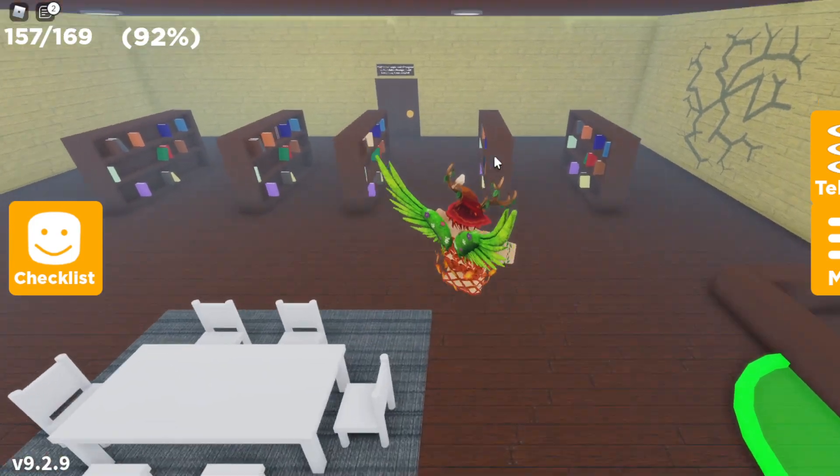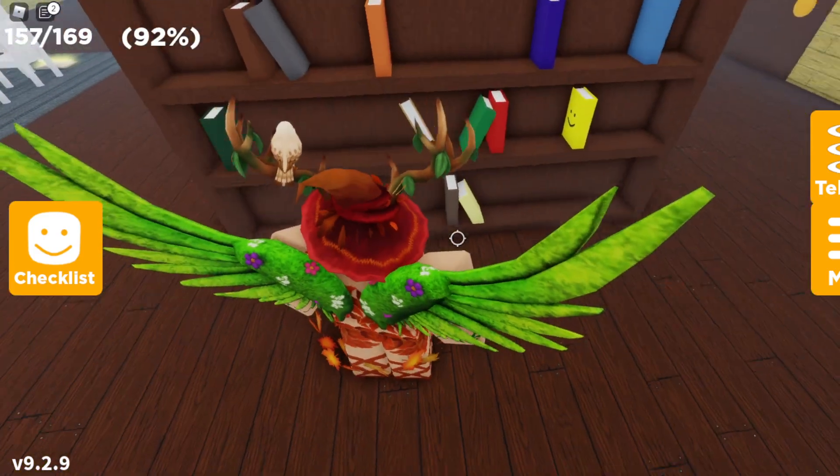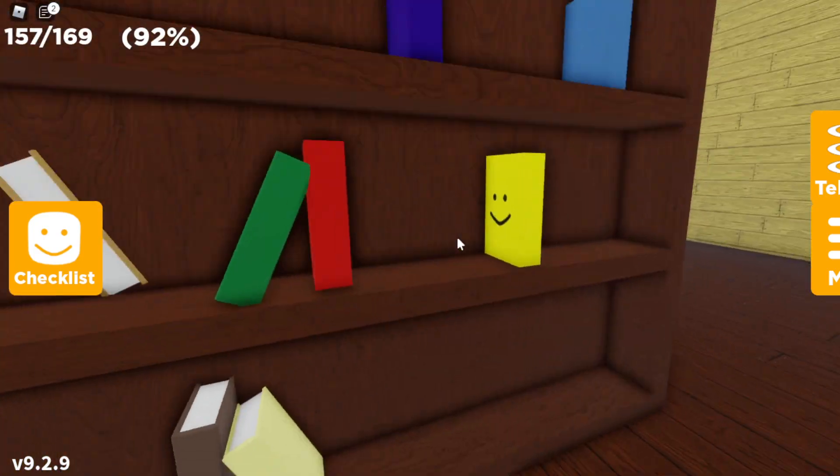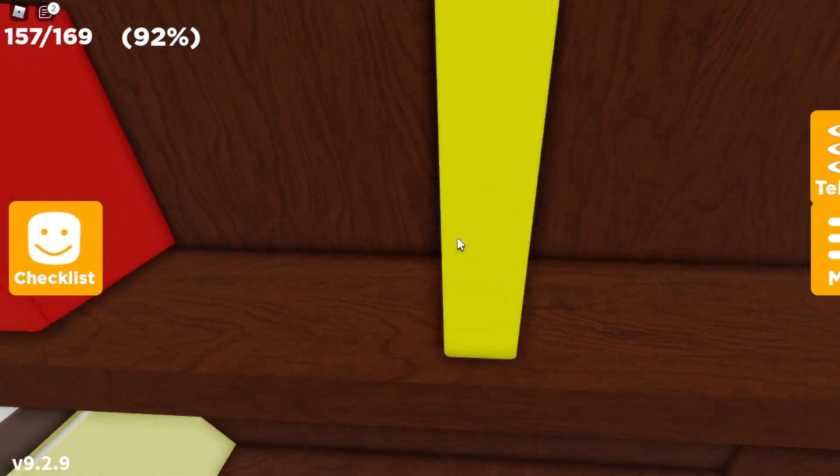I'm going to press E and I should be in the library. Once you're in the library, you want to head over to the fourth bookshelf in this row of bookshelves. Then once you're here, you want to look on the right side of the bookshelf for this yellow book with a little face on it.